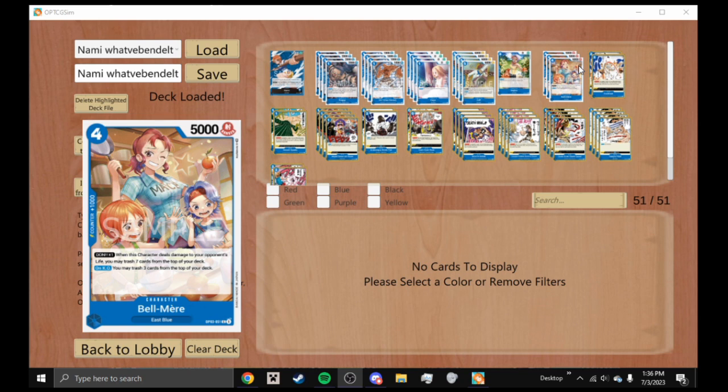Bellomire is a four-cost 5000 power character with 1K counter and DON times one. It does the same thing as Zeph — when it deals damage you trash the top seven cards of your deck. It also has on KO: trash three cards from the top of your deck. In a meta where Marco and basically every deck is running removal cards, this is super super good just having it on the field. I might even recommend playing four of this.